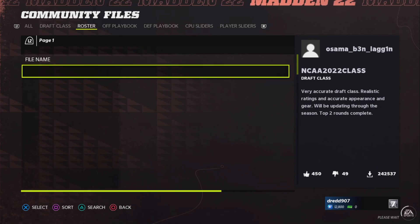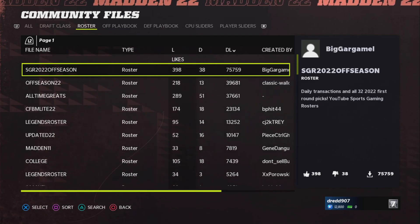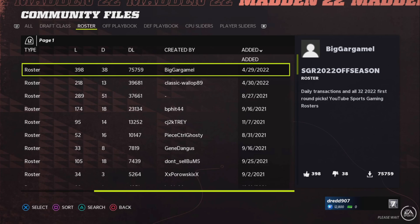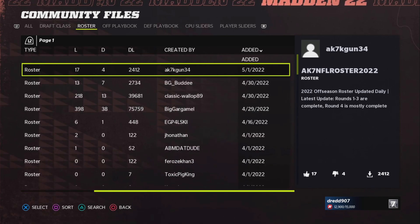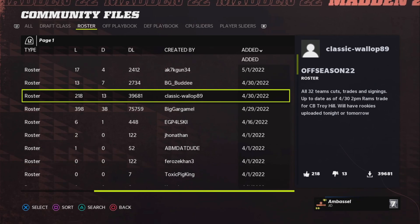So basically what you do is click over towards the category that you want to select. I have gone to the roster category. Then you have a lot of different columns in front of you, and what I always do is go to the Added category. This will sort the column so that the newest files are up top.